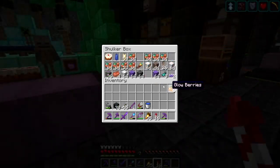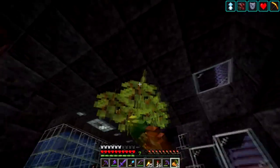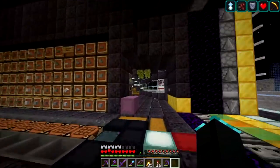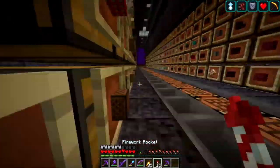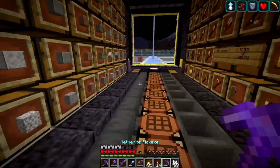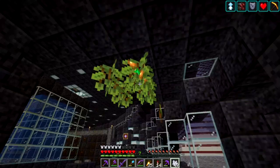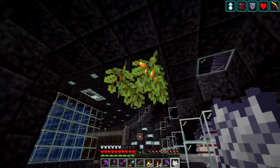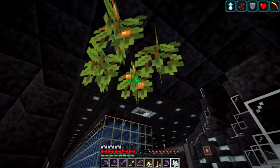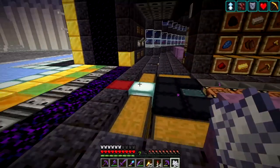I looked into the glowberries a little bit. Apparently these grow on the bottom of blocks. So if I want to grow them, I actually place them on the bottom just like that. I'm not going to put all of them up there, but apparently they're supposed to grow down from there — so that's interesting. Now I wonder if I use some bone meal right now — will it let me grow some of this? I just literally can use bone meal on it and it just grows. There are 21 more glowberries. So I guess this is something you could probably automate really easily with just bone meal.